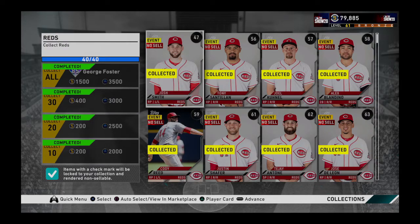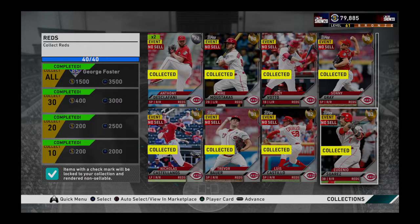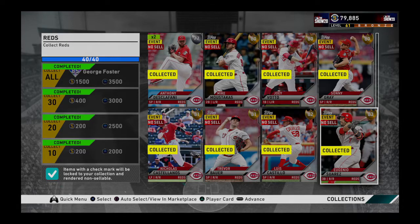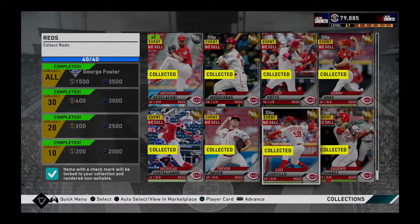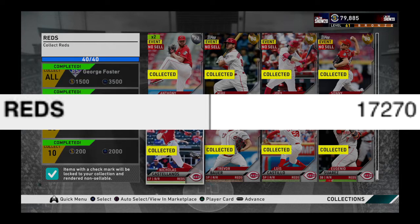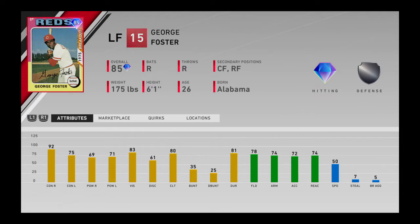The next collection would be the Cincinnati Reds. This collection already contains many gold players - 7 golds - but no diamond. Among the most expensive would be Eugenio Suarez, who hits a lot, and pitcher Luis Castillo. The total cost of this collection makes a big jump - it costs 17,270 coins. The reward is the first diamond, which is George Foster.